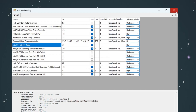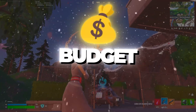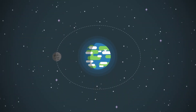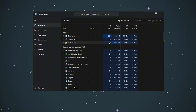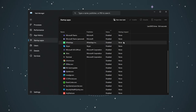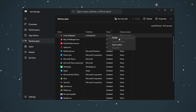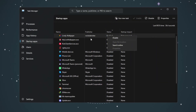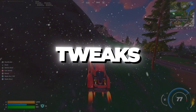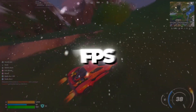Step 8: Disabling startup apps for better boot time and performance for Fortnite budget PCs. Finally, we will disable apps that automatically run when your computer starts. Press Ctrl + Shift + ESC to open the Task Manager and click on the Startup tab. Here you will see a list of all apps that start with Windows — go through the list and disable all unnecessary apps like Discord, Spotify, Epic Games Launcher, Update Checkers, etc. To disable an app, right-click on it and select Disable. This makes your PC boot faster and improves system performance by reducing background usage. Once done, restart your PC to apply all the tweaks. After rebooting, your PC will be more responsive and Fortnite will run smoother with higher FPS and lower input delay.